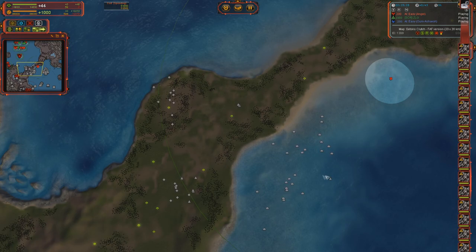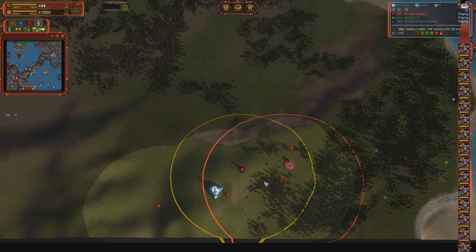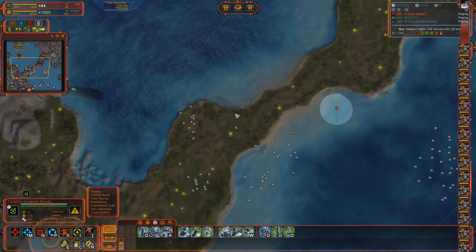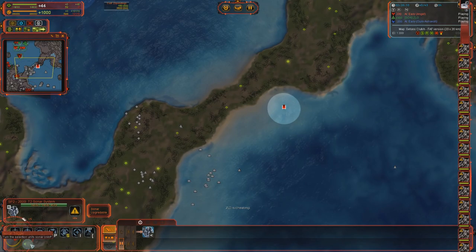The jammer works in a transport as you can see. Water units can be jammed - they are underwater but attackable because they count as ground units. You can see those are underwater jamming.